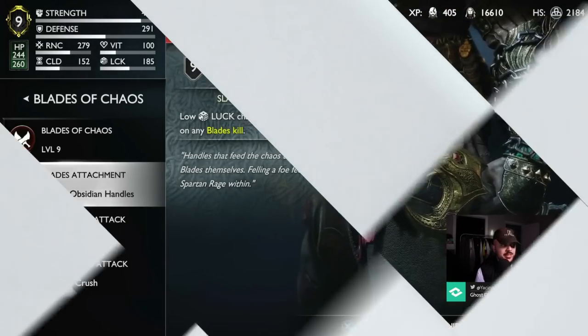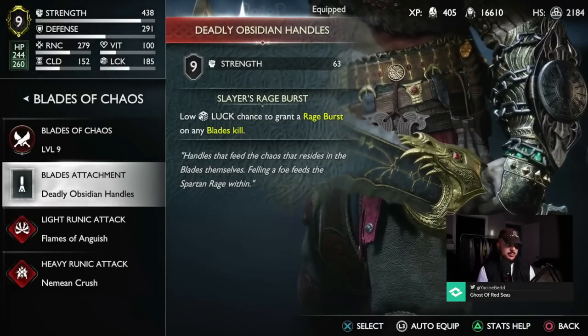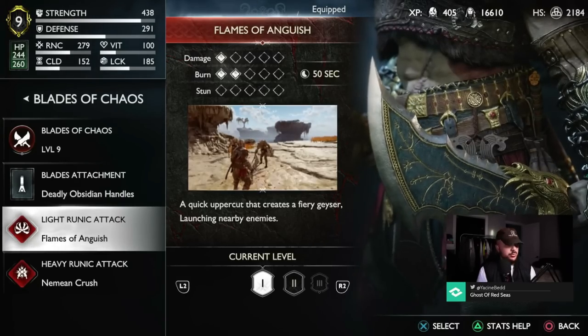These are called the Deadly Obsidian Handles. Quick note from post-production: you actually get them in Svartalfheim just by doing the main quest, so you cannot miss them. These are useful for their strength bonus and they also give a rage burst on blade kills.